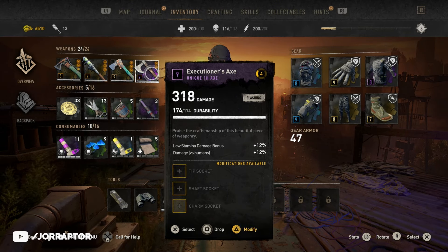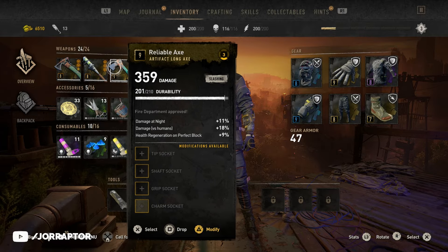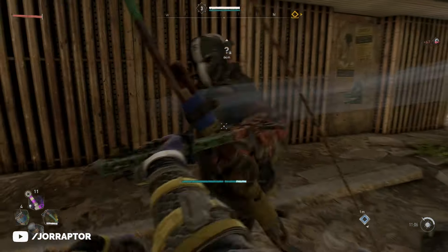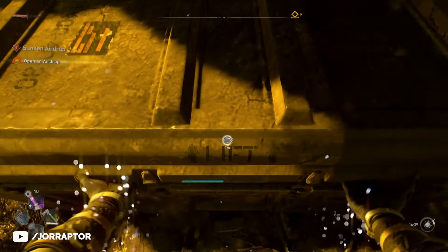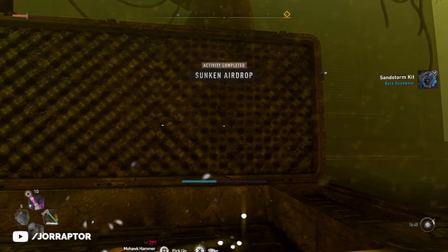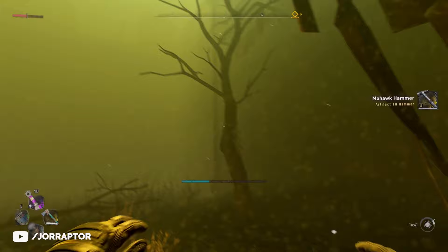You can already get max rank items relatively early on in Dying Light 2 if you know where to look. Here we are at level 3 with a level 9 weapon killing every enemy in one hit. It's really insane, and maybe they will change this because this farm is intended as an endgame activity. But you can already access it the moment you get to the city center.